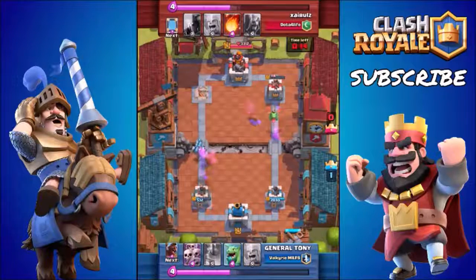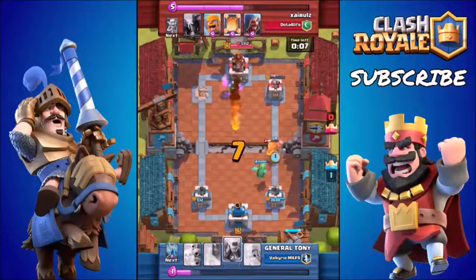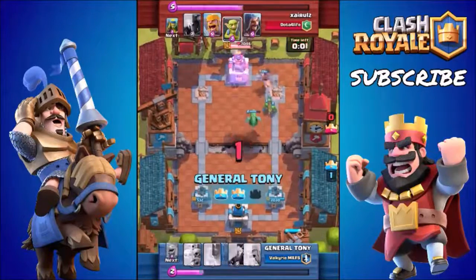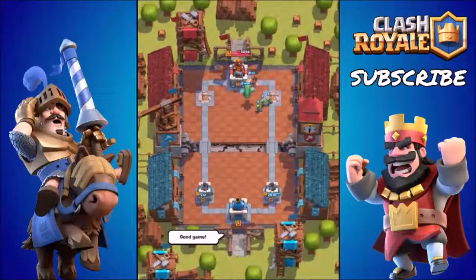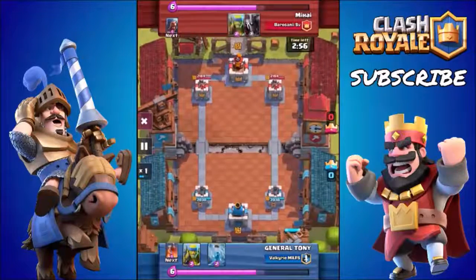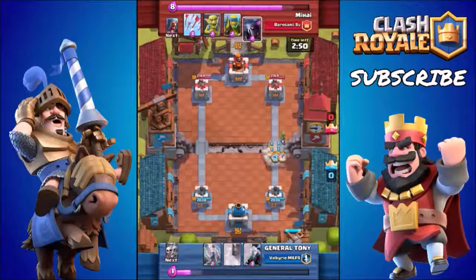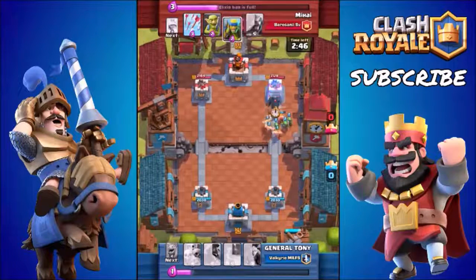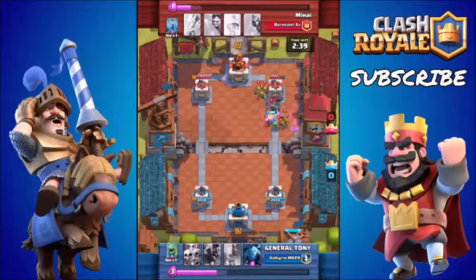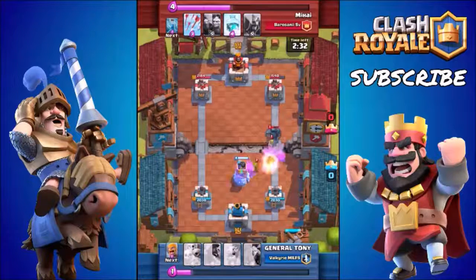Moving on to Defense cards — there are a variety available at the lower arenas, but loads of them have been nerfed. The Cannon was nerfed, the Tesla was also nerfed. I've used every single defense card including the X-Bow, which completely sucks, and the Mortar, which I literally hate. The best defense card by an absolute mile in the lower arenas is the Bomb Tower. It can take out Barbarians, Skeletons, Goblins, and loads of different troops. Place it close to your towers and it gets protection against Minions, Minion Hordes, and Dragons. The only great defense in the lower arenas is the Bomb Tower — though the Inferno Tower can work great as you push up against Golems and bigger units like P.E.K.K.A.s.